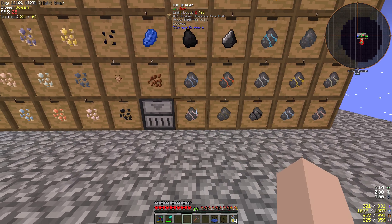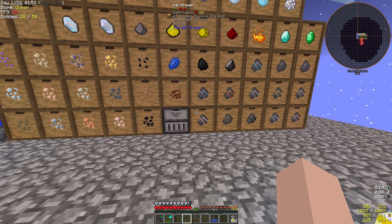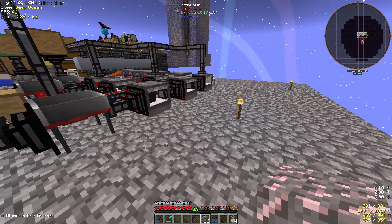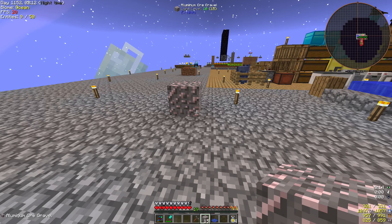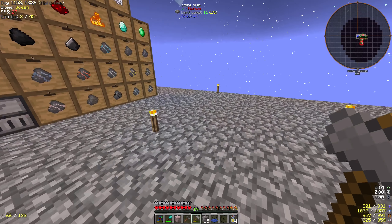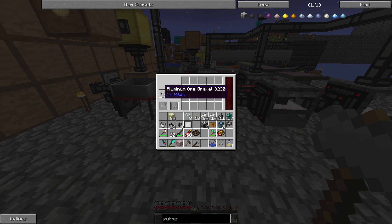Do you know if it is possible to auto hammer the broken aluminum ore so we have more yield? I don't know honestly. We can make — what is this — ore gravel. Where is terrasteel in the book? This is meant to be hammered, and this is again meant to be hammered. We have the auto hammers over here. Will this hammer it? It will. Alright.